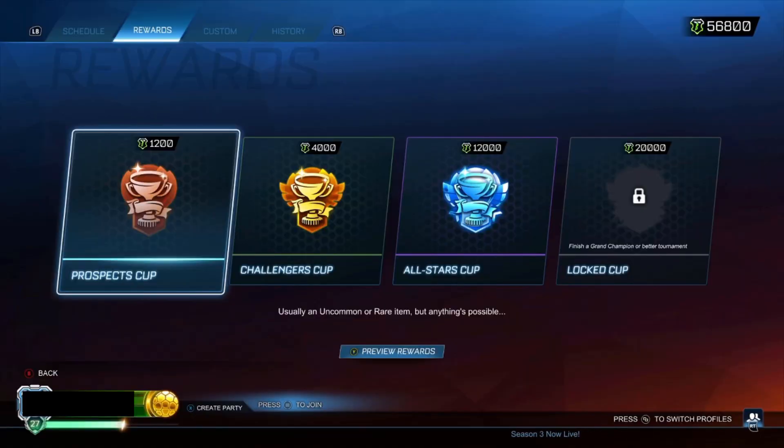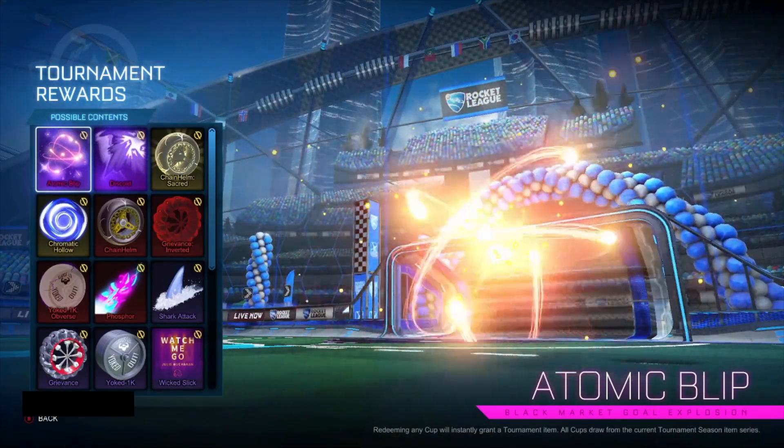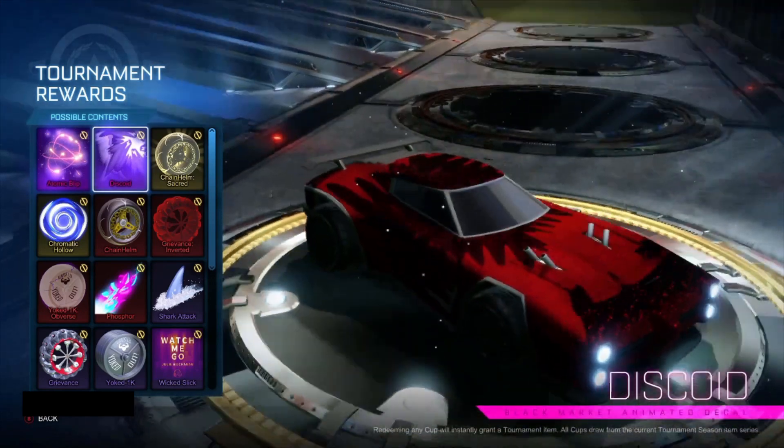Alright, so now we're on the tournament menu. You can see in the top right I've got 56,000 credits, and we can get a decent amount of Prospect Cups out of that. If we look at the rewards, Atomic Blip is the gold explosion, and in my opinion this is slightly nicer than Hades Bomb. It's not that much nicer, but it is really good. The gold explosion is slightly better than the decal, I think.